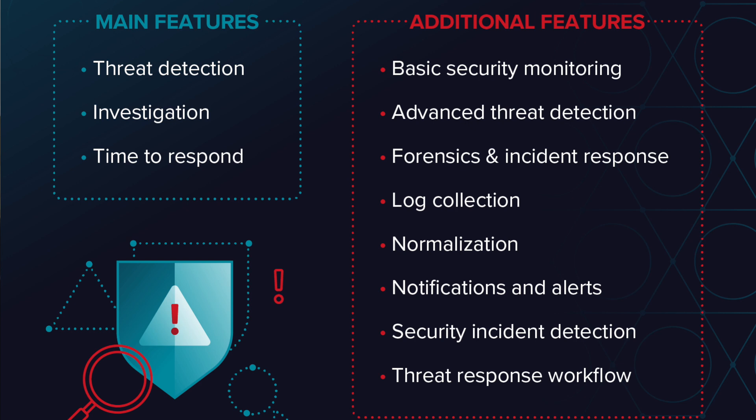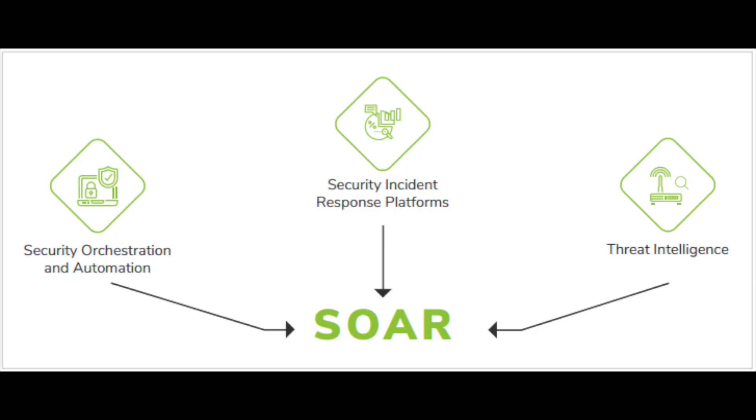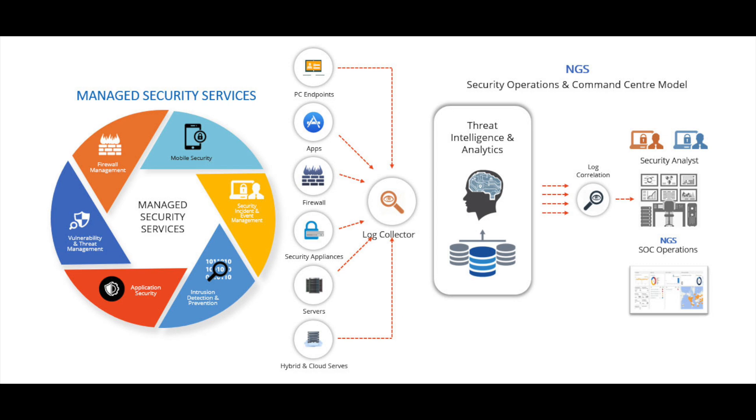The key is knowing what's most important, as well as understanding the different SOC software and SIEM tools your company uses. A SIEM solution aggregates different security events that happen throughout your company and generates alerts for SOC analysts to investigate. There are also SOAR tools — Security Orchestration and Automation tools — that help SOC analysts save time by identifying threats that traditional tools may not catch. You'll also need knowledge of firewalls, IDS/IPS systems for intrusion detection and prevention.